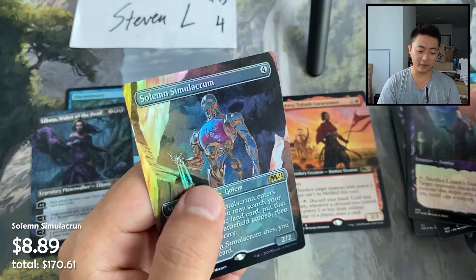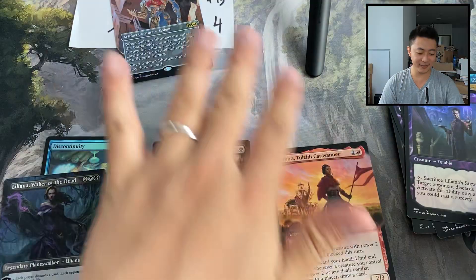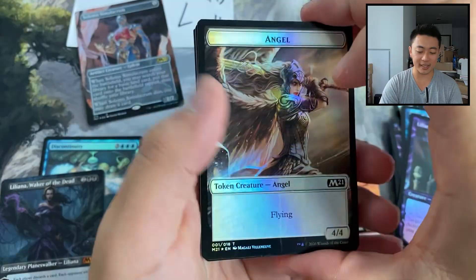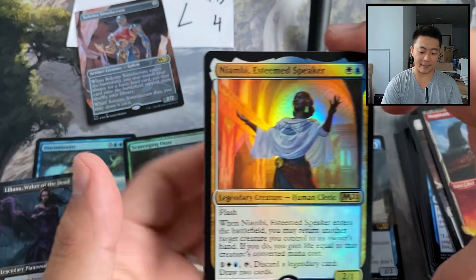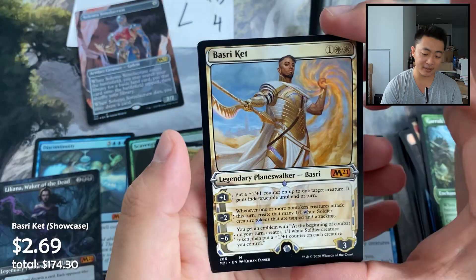Spicy hit! Some of these boxes are just amazing. I thought they'd get worse and worse but prices have been relatively stable the last day or two, so it's not that bad. Another mythic — Basri Ket, showcase version — and a foil showcase Chandra's Incinerator.